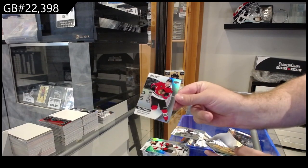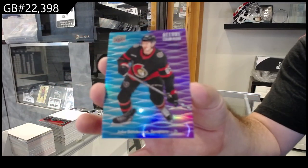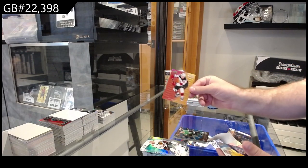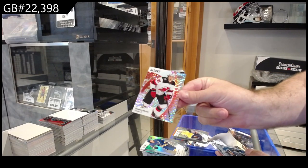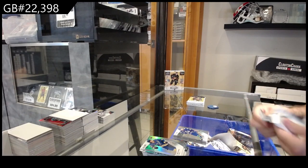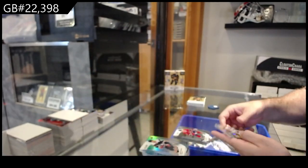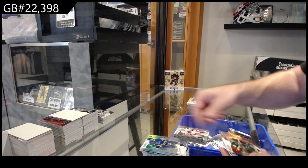We got a Color Flow of Matthews for the Maple Leafs and a Ty Cartier for Seattle rookie. We've got a Korchinski black rainbow for Chicago, Golden Goalies of Saros for Nashville, rookie of Rosen for Buffalo, Sanderson for Ottawa Color Flow — we do well in those. The blue-purple Color Flows are not the easiest to hit. Black rainbow of Tash Thompson for Buffalo, Lumber Masters for Dallas of Wyatt Johnston, Luke Hughes Color Flow for the Devils, and an Askarov for Nashville rookie.